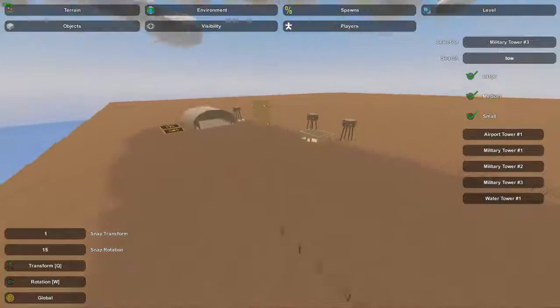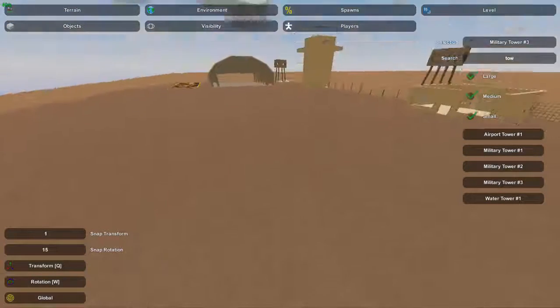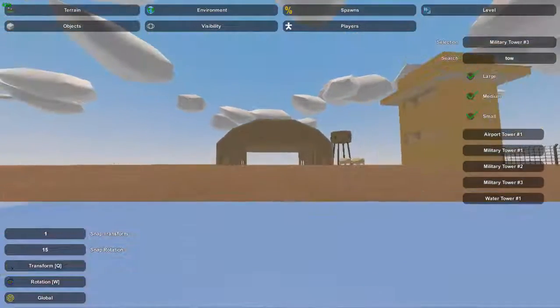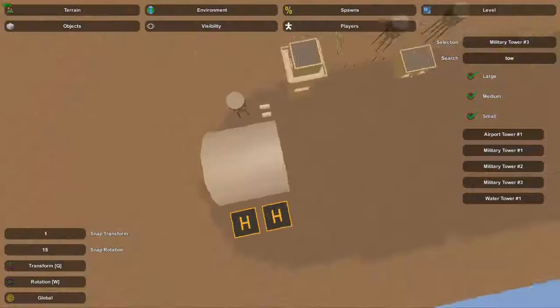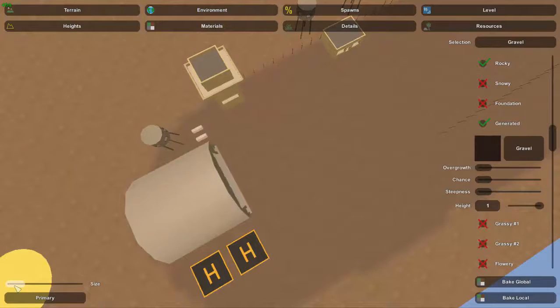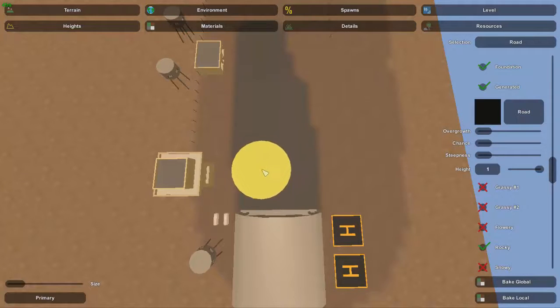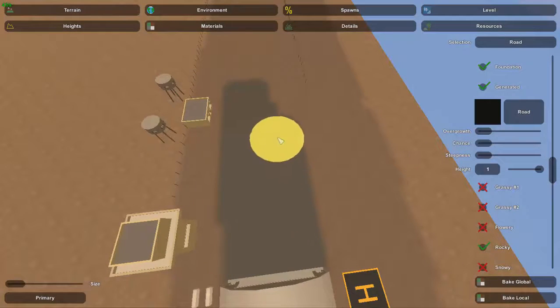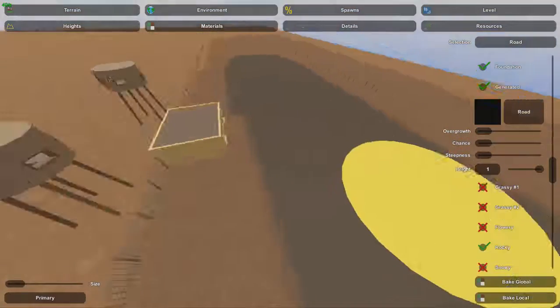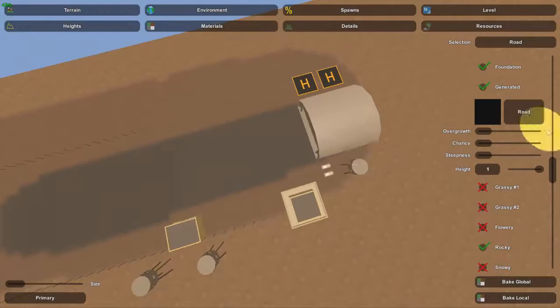There's actually an alternate way to make a runway besides just having flat ground. If you wanted to make it more decorative you could go to Materials, lower the size down a bit, and actually put road down as the ground for this. That's one way to make it look a little nicer — that looks pretty good, obviously I'm not getting it perfectly straight, but it looks pretty nice as well.